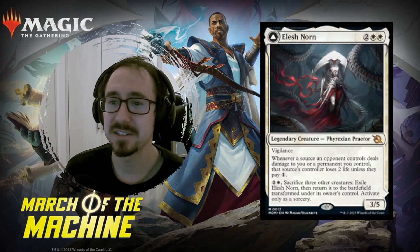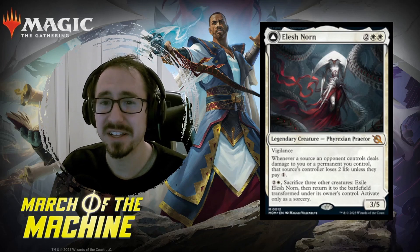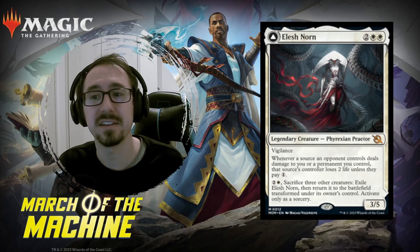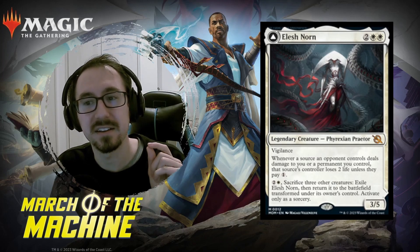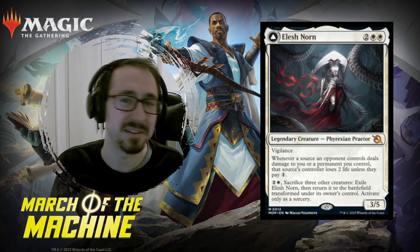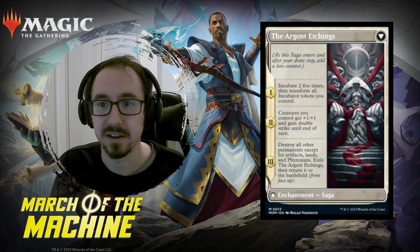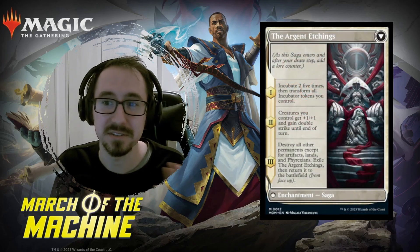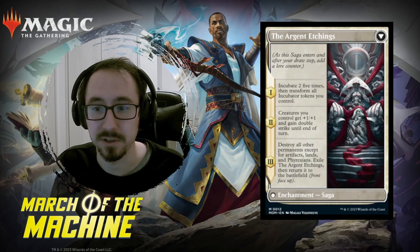Next one, Elesh Norn. This is a four mana 3/5 with Vigilance, so a decent body. It has kind of an Obliterator-type ability on it where if it takes damage, the opponent loses life. When you flip it, you get massive board advantage — the back side gives you tokens, buffs your team, and destroys other people's permanents. Really, really good.